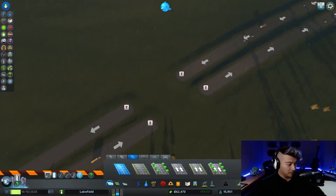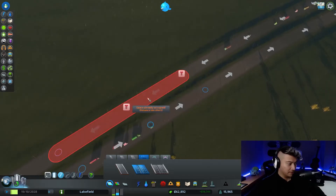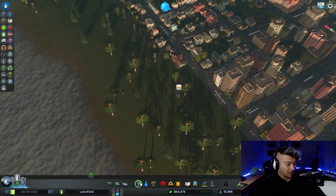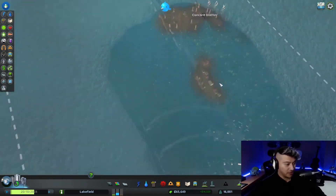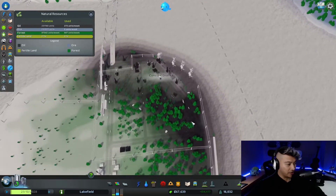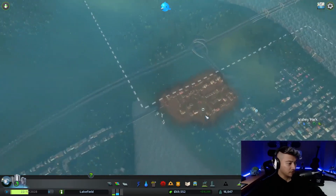I destroyed the highway. Oh no. My people were getting actually demolished. The train station was a disaster of an idea. Are people happy here? They better be. Once we extract all the juice out of this area, we will make it into suburbia.